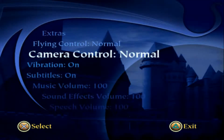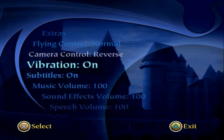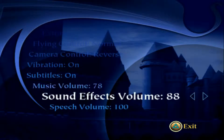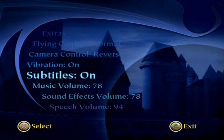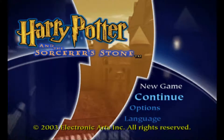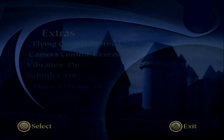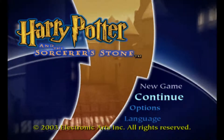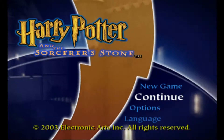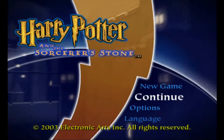We're gonna check options first. We're gonna reverse those, because normal usually means left goes right and right goes left. Subtitles on, music volume — we'll trim down a bit as well as sound effects. The speech will go down to about 94. Actually, while I'm doing that, I should probably change broom. So without further ado, I guess we'll head right into it. I have played through the first one on the original PlayStation — this is the remake.